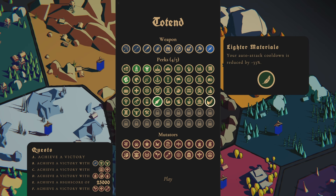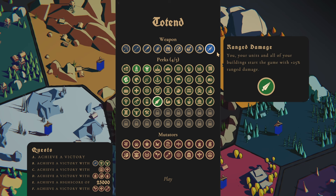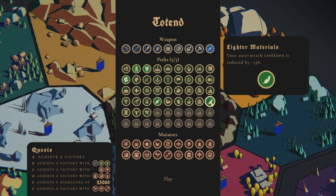Stronger heroes. Lighter materials — your auto attack cooldown is reduced by 33%. That could be great because we do extra damage per second, and when we're stationary we have more ramp up. Let's go with this one. Okay, that is our weapon and our perks.